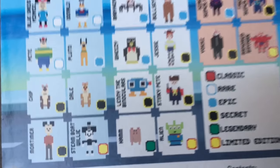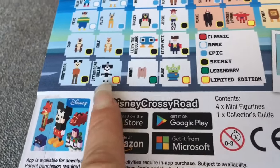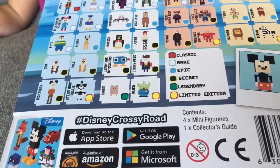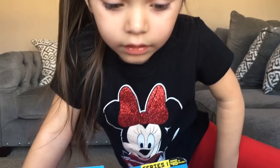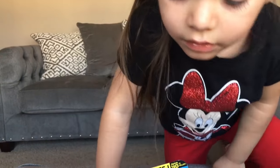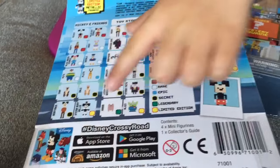And Steamboat Willie — that's a classic Mickey, the first Mickey that came out in the cartoons. You know, in the beginning of movies where Mickey is driving the boat? It's that one.